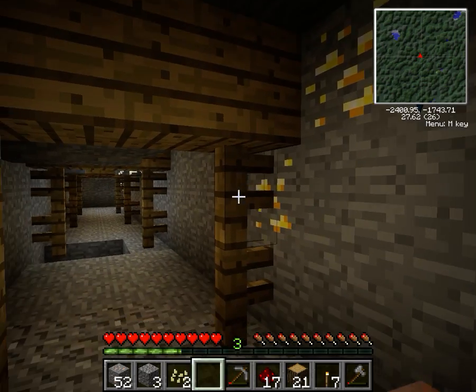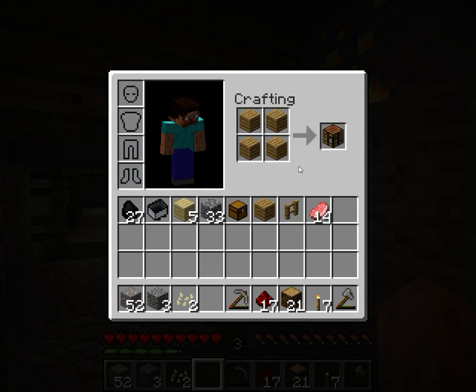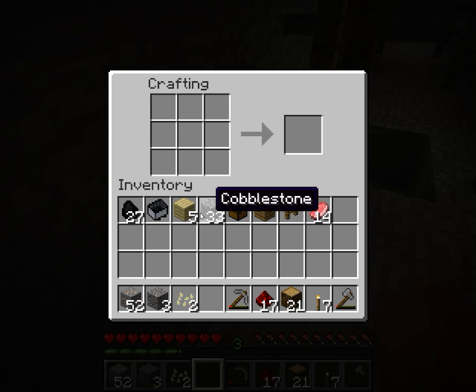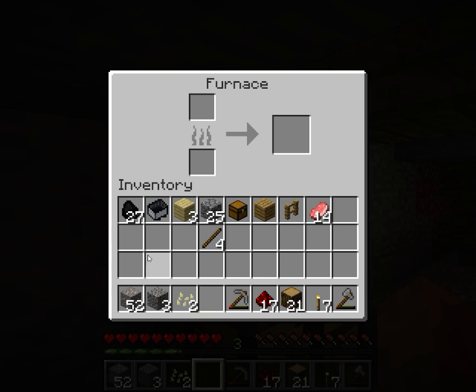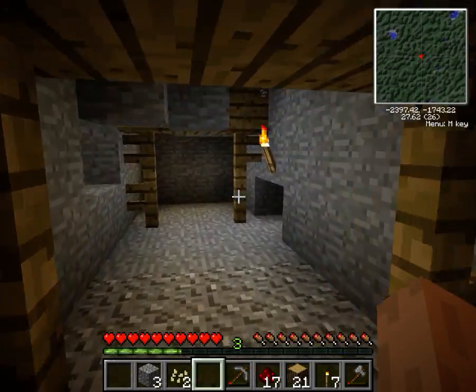Oh damn, we've got to smelt that. We have to... wait, why am I making this? Oh yeah, to make an iron pick. Oh, I was about to say where's all our coal. We'll let that smelt and come back to it in a minute.